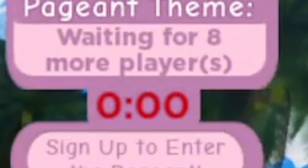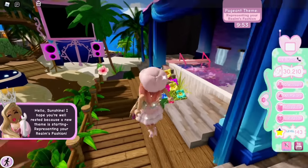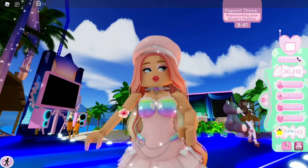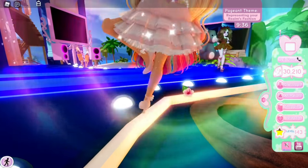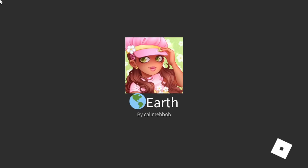We teleported to Sunset Island and the theme is 'Representing Your Realm's Fashion.' So I just have to dress as my favorite realm! My favorite has to be Divinia Park because of all the flowers. Let's go back to Earth and dress up in a Divinia Park aesthetic — this is going to be really hard and interesting!